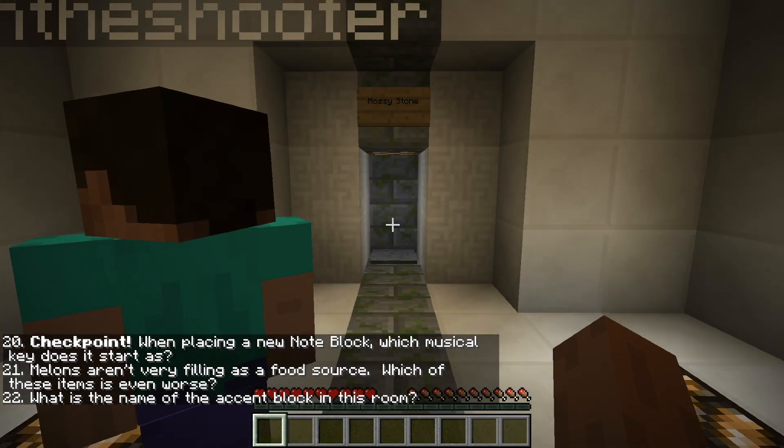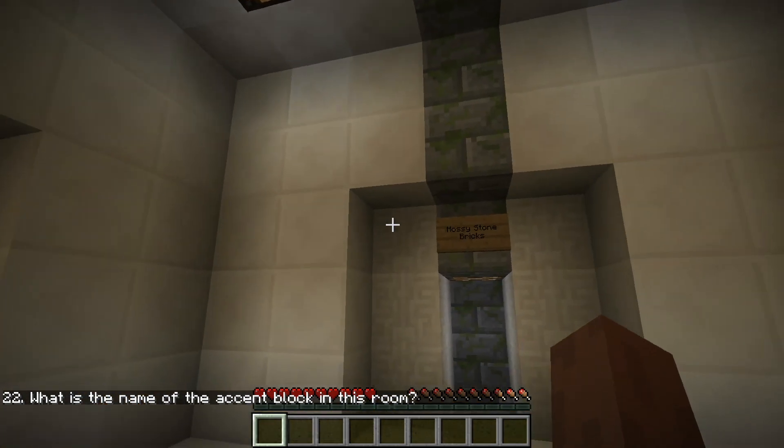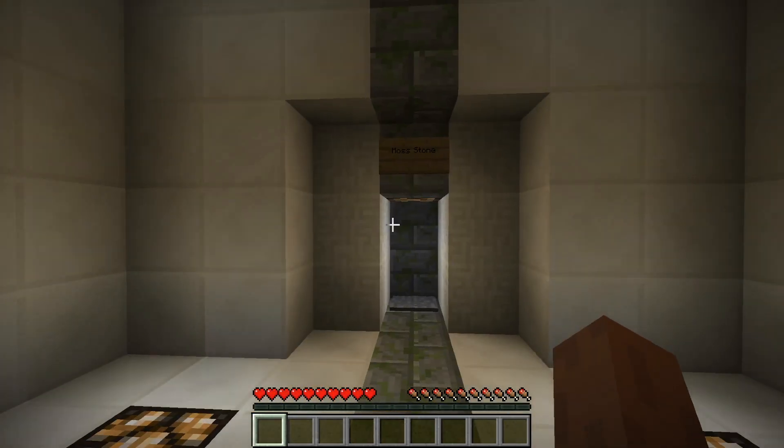What's the name of the accent block in this room? Mossy stone bricks. Mossy stone brick. Mossy stone bricks. Moss stone.